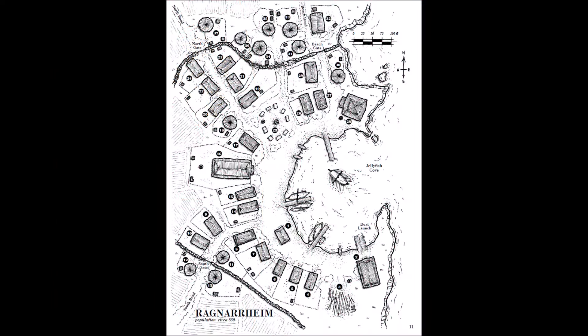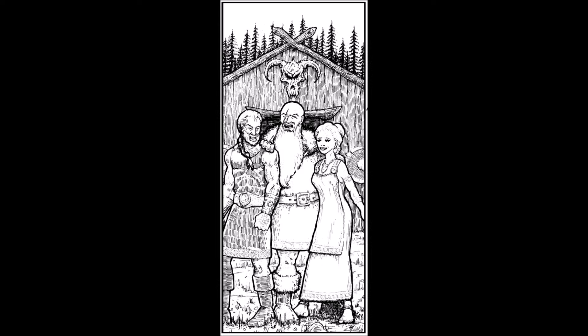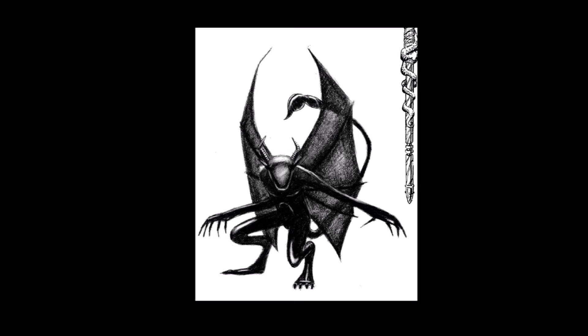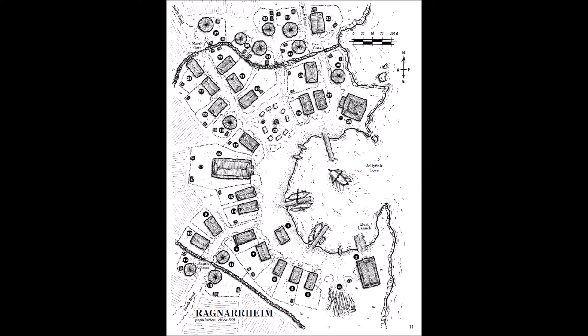Ragnarheim is excellently done — a very authentically recreated Viking village that can serve as a setting for many additional adventures. The module goes into detail on the economics of the place, how it supports itself in ways that don't necessarily entail raiding and pillaging, the religious practices, as well as major NPCs. There's a vivid history of Ragnar and his daughter Gunnhild. Ragnar's wife Gera was killed in battle when Gunnhild was very young, when the island was beset by what's described as an army of faceless devils — which you can learn in another Hyperborean module, The Seawolf's Daughter, were night gaunts. All facets of the village's major NPCs are detailed here, providing a rich springboard for additional stories.